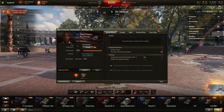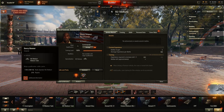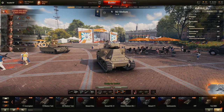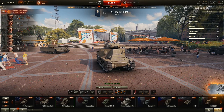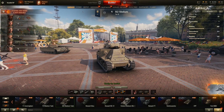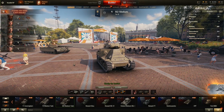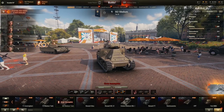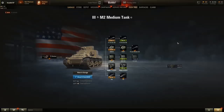As you're just starting out, the recommended crew skill is repairs. This will decrease the time it takes to repair damaged modules in-game, like your tracks. It's also highly recommended to bring your tank crew with you along your tank journey. Once you unlock the next tank, right click and send your crew to barracks, then put them into your next tank — for instance the M3 Lee — and train them ready to go.